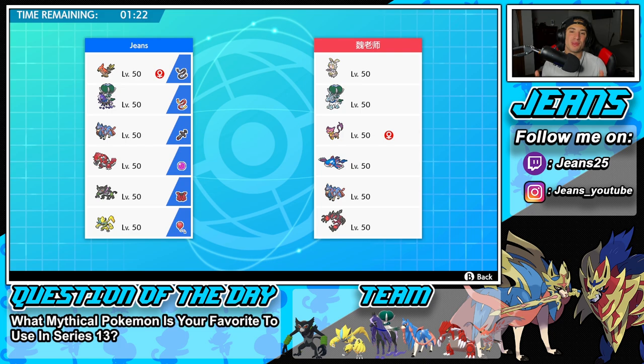First battle went perfectly. We Imprisoned Trick Room and just swept with Zarude and Calyrex. But we're hopping into our second battle and we might need to Imprison Trick Room again.